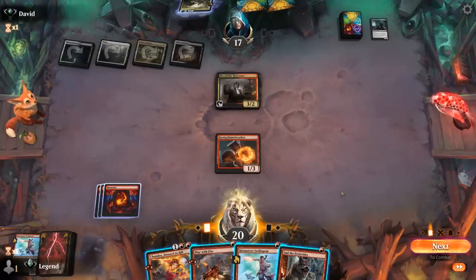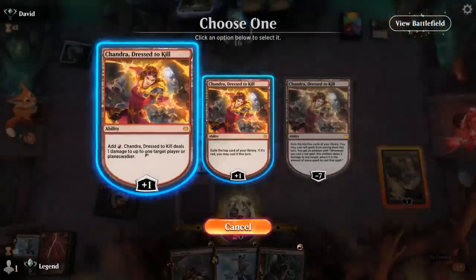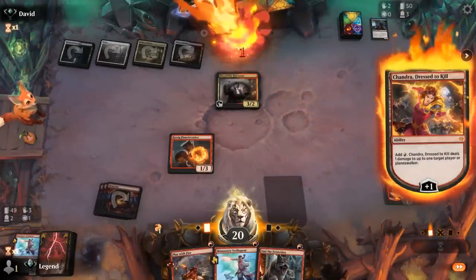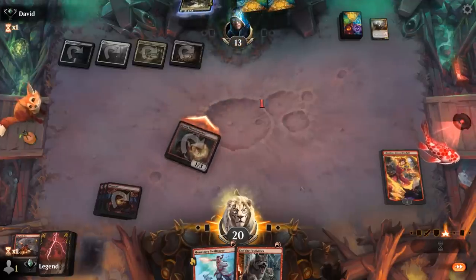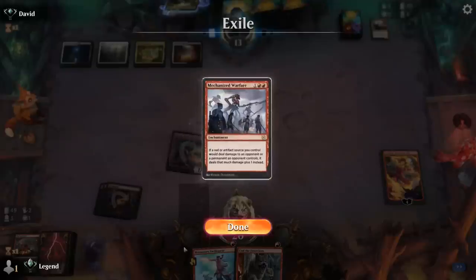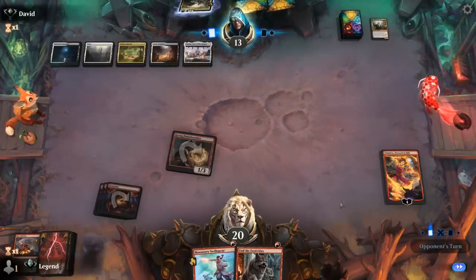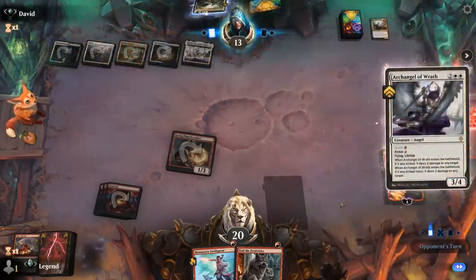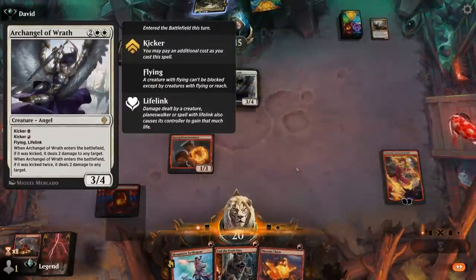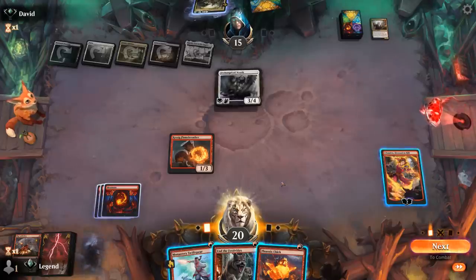Instead we look at Chandra plus four mana and Play with Fire on the Harvester, then attack. We try to make it more difficult for the opponent to flash back Rite of Oblivion on Chandra. Hoping to find a third Warfare soon but not counting on it with only two left in the deck. This is where the opponent could play one of their haymakers at four or five mana, especially if lifelink is involved. Archangel of Wrath — precisely what we did not want to see. Phoenix Chick off the draw. We need to find something pretty special here to get out of this mess.